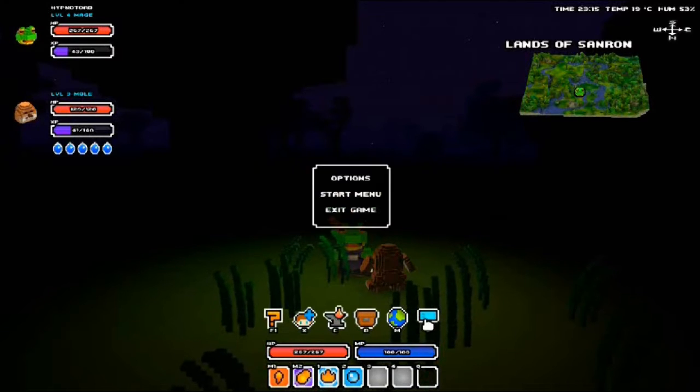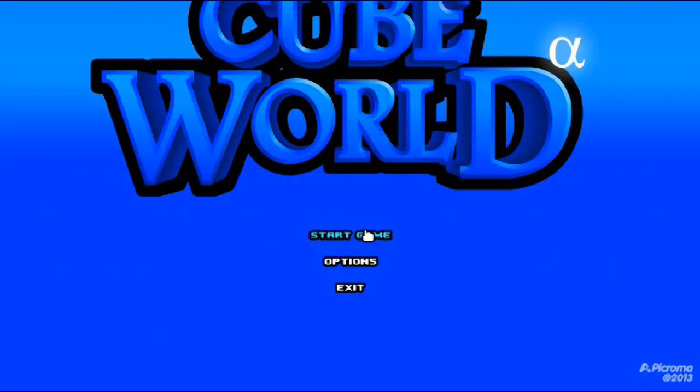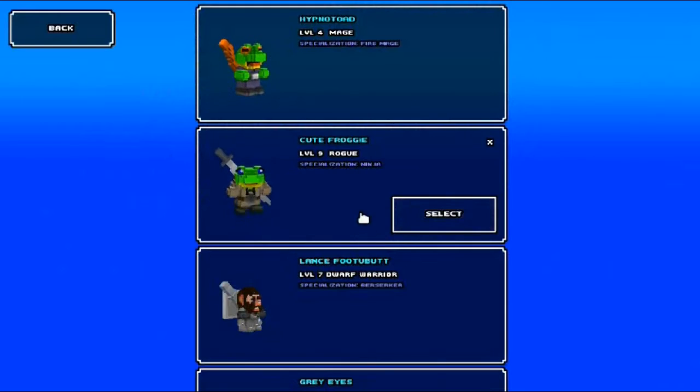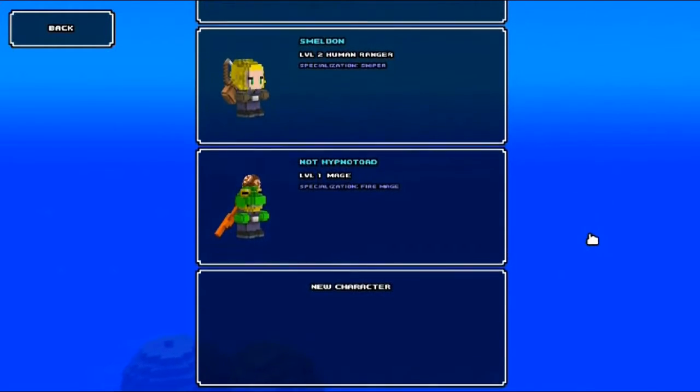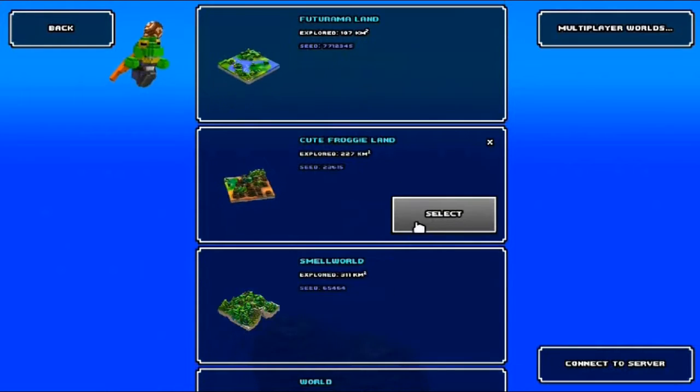I've discovered that all you have to do is click here — you can go to the start menu, start the game again, select a different character. This one I've created specifically for the purpose; you'll notice the name of this one is 'Not Hypnotoad' as opposed to 'Hypnotoad'.